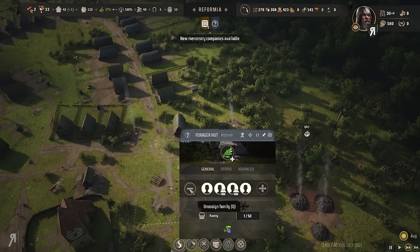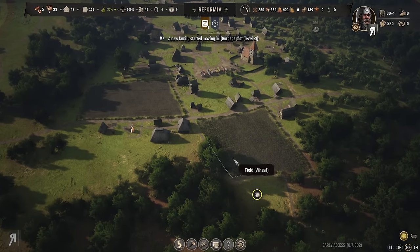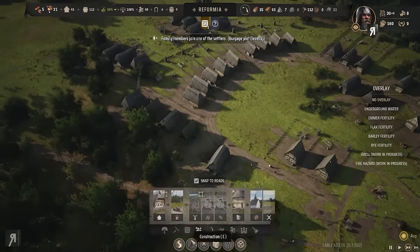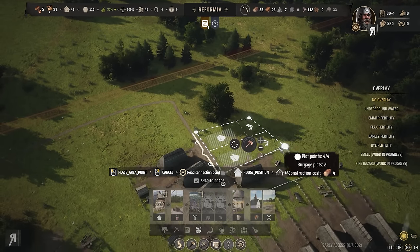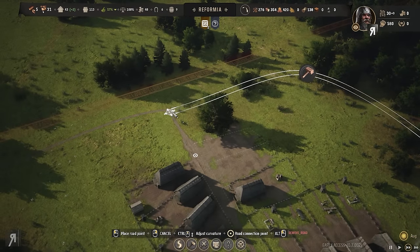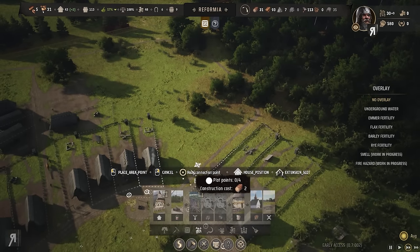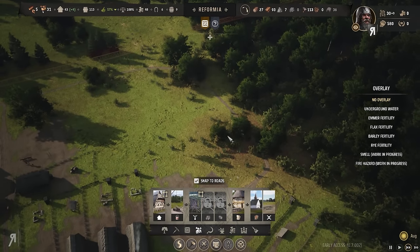The generic storage is full — the forager hut of course, so leaving two people on that since they have stalls and want to sell berries. The wheat is being harvested in about a month. While waiting for the troops to regenerate, I'm going to build some more residential plots and get another road around here.